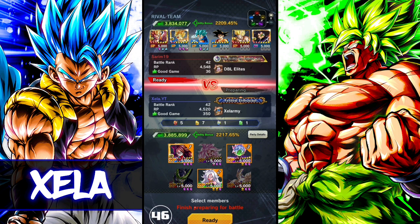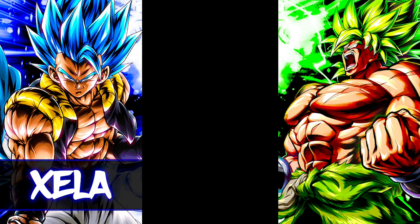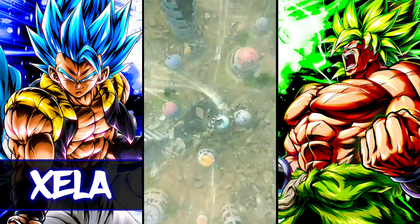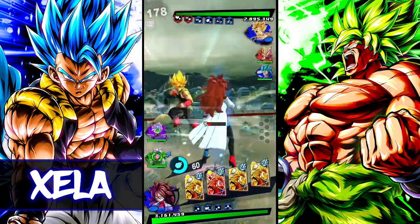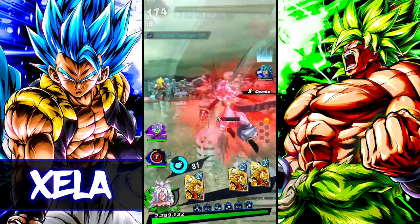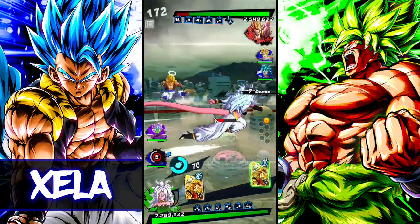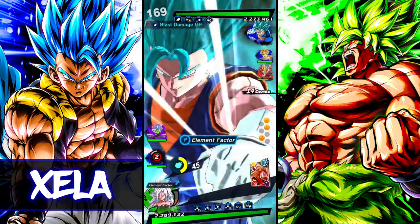For the next match we come up against Siren19 running a Super Saiyan team — a Zenkai-boosted Bardock, Vegeto Blue fully boosted, and he's buffing up Gojita via the Zenkai Goku. This is going to be a tough match. Android 21 has got to come clutch here because the problem with blue Android 21 in this game is she can't do anything — she can't apply the debuffs to this team.